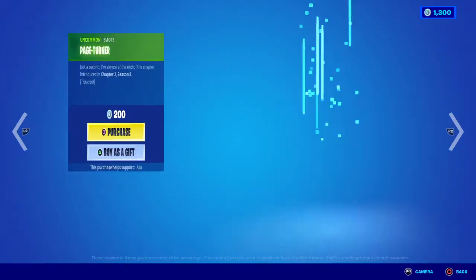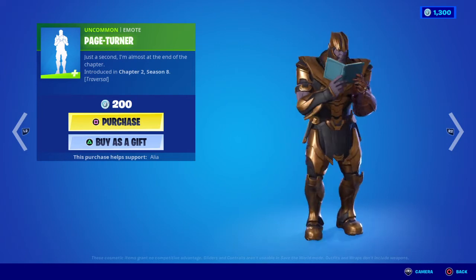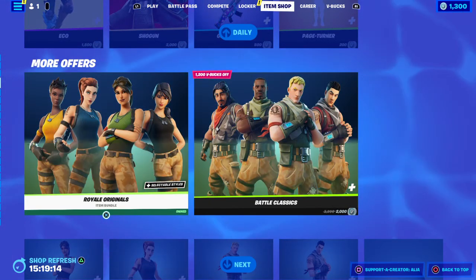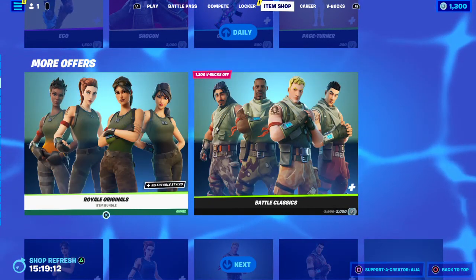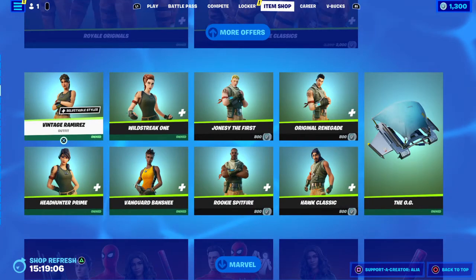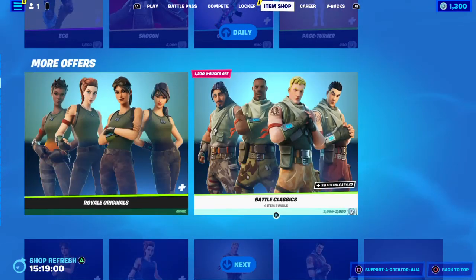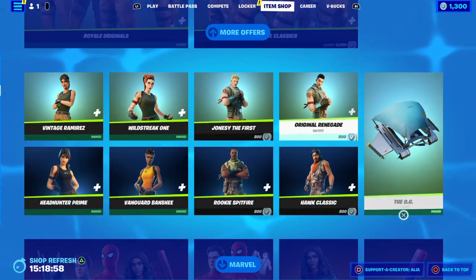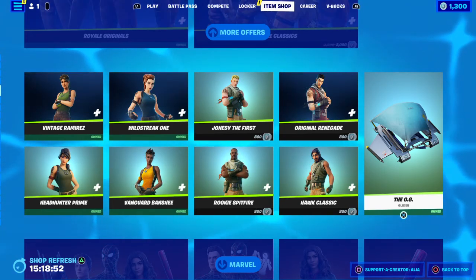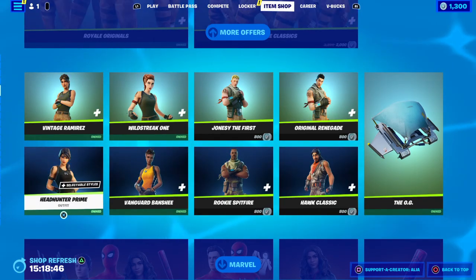Last but not least in the daily store, we have the Page Turner traversal emote — just a second, I'm almost at the end of this chapter. Then, moving to the bundles section: we have the return of the Royal Originals and the Battle Classics. If you've ever wanted the OG Jonesy skin, now is your time. You can buy skins individually or as bundles, and you can get the OG glider as well.